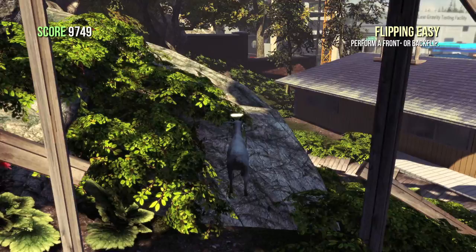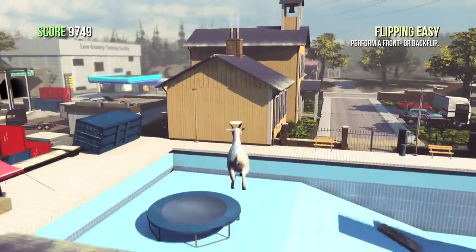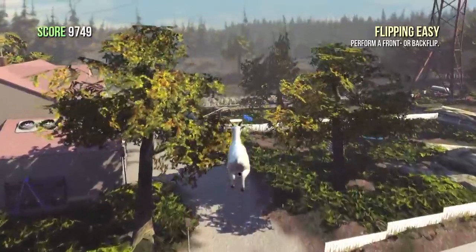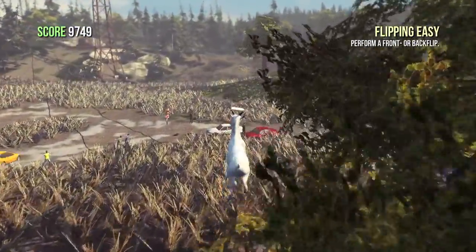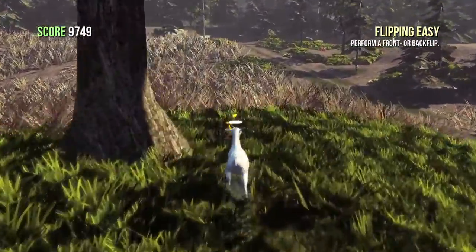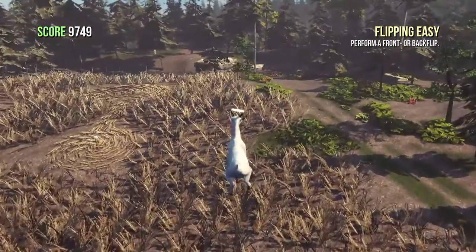Now head all the way back to the housing area. Jump across, jump on the school, and then jump over here. Jump down and float across the cornfield. There should be a lone tree in the middle of nowhere and underneath it on the right-hand side will be your next trophy. Make sure you grab that.